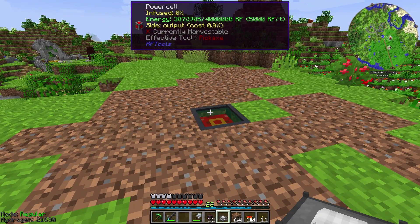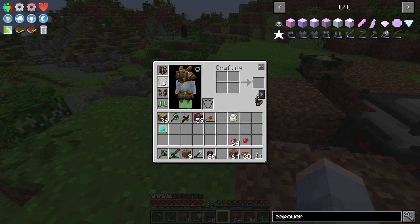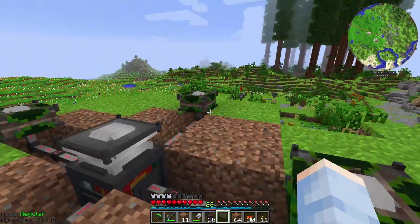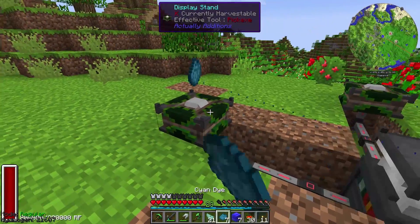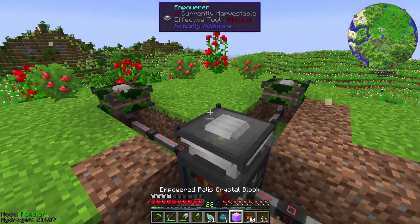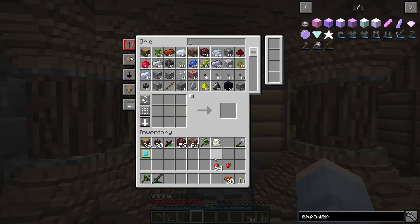I'm going to set up the Empower in my little auto crafting area. We'll set up our power cell here — put our link card in, it'll start filling up. The Empower itself does not need RF, but the display stands placed two blocks away on every side do take around 800,000 RF. So the Empower, as the name suggests, empowers things — you put what you want to empower in the middle and items around it. We're going to empower some palis, and to do that we need three prismarine shards and cyan. Once all items are in place it starts going with tons of particle effects.